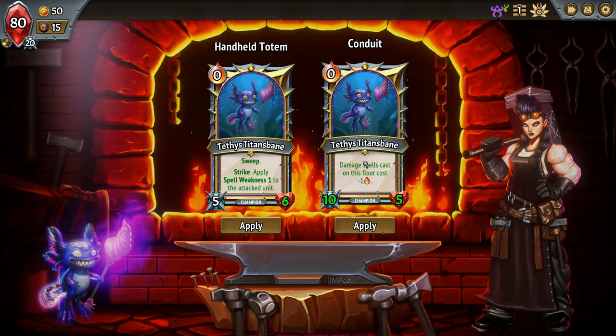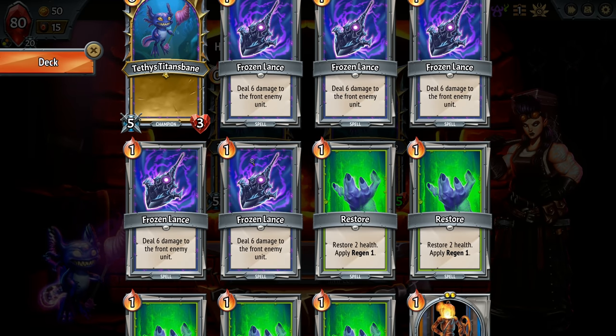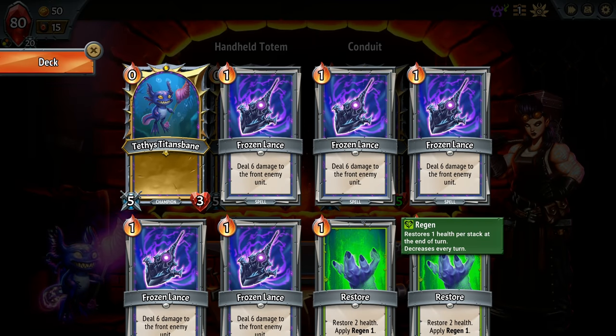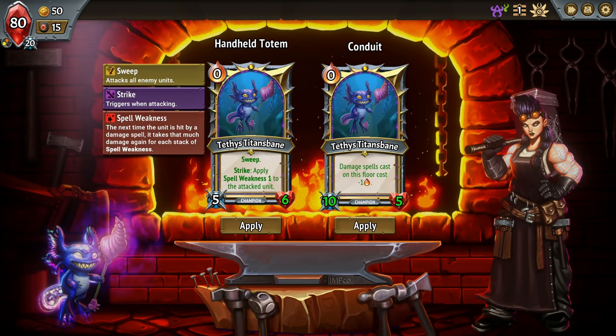Damage spells cast on this floor cost minus one. Let's see what powerful spells we have: Frozen Lance, six damage. There's our allied faction for healing and regen, and then our Trained Stewards. So these spells coming in with this group — it's okay.